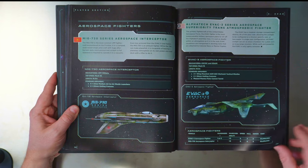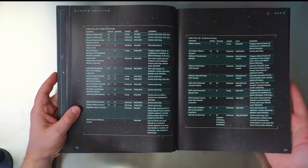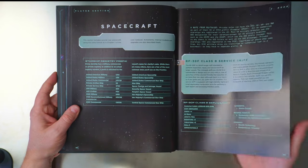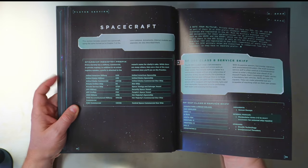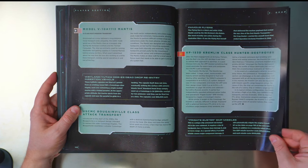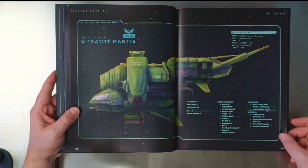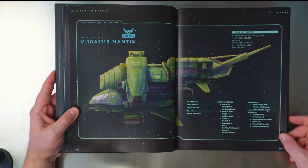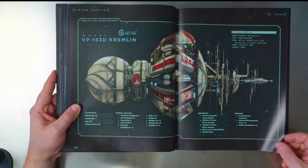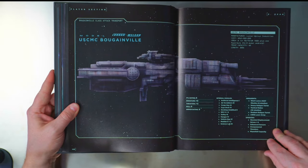Aerospace fighters — wow, you could really go all out on this. Spacecraft — talks about what type of spaceships you might get, with a little bit of fluff on all the different vehicles. If you're into fluff you should get this book. There's the Mantis, the Kremlin — that is terrifying looking — and the classic USCMC ship.